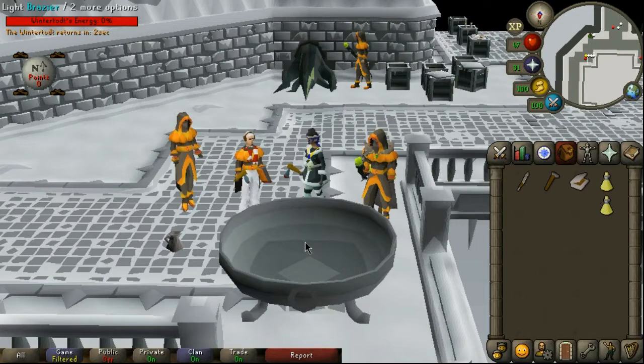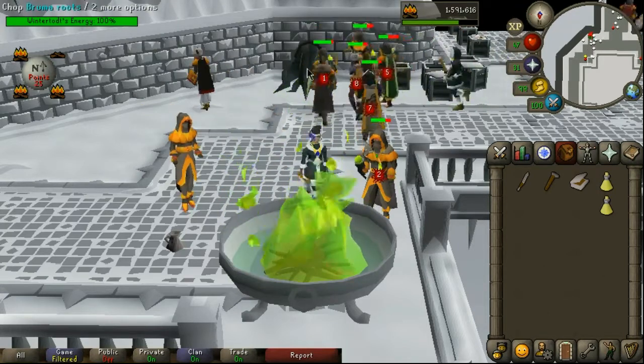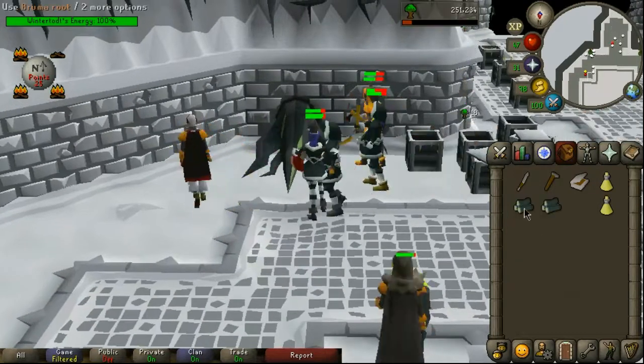The main goal is to get 500 points for two rolls on items and supply crates. The roots you chop alone will only award 10 points each, but if you fletch them into kindling before you put them in the brazier they're worth 25 points each.